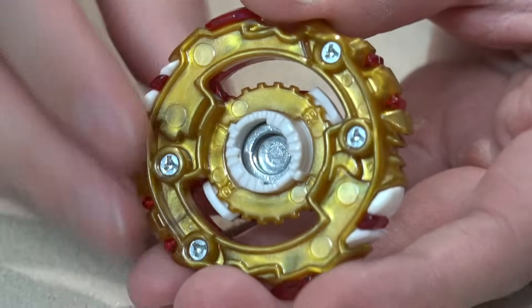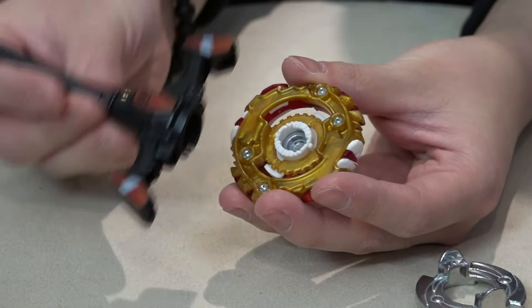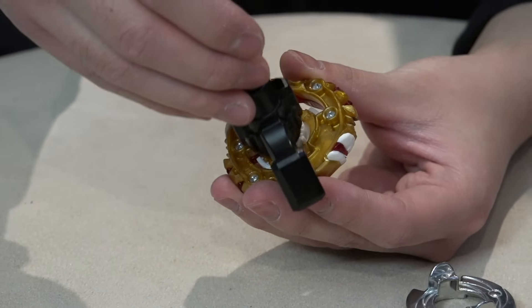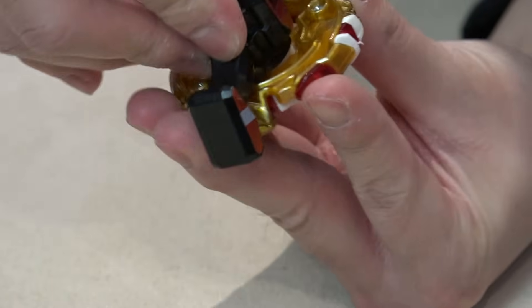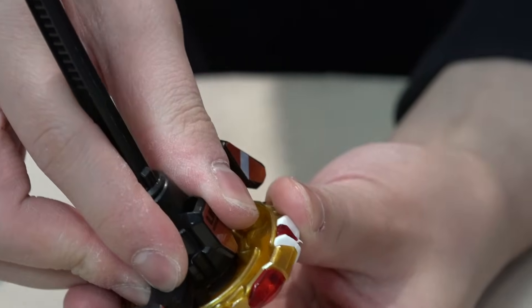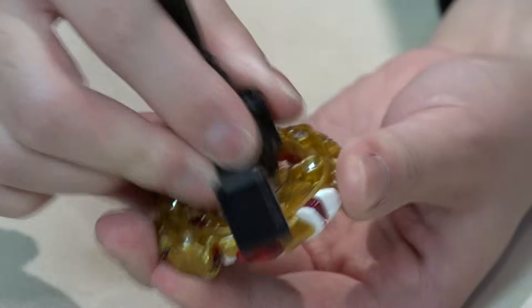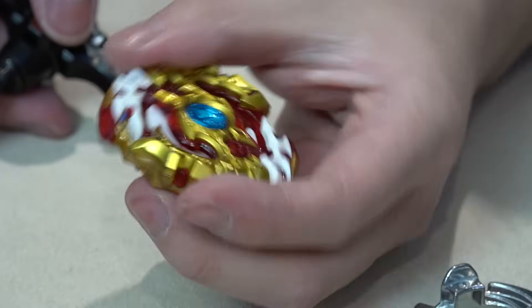Flip it over just like the Legend Spriggan, and you can use your ripcord from the launcher. Go vertically like this — it's like a suction cup. Twist it to make sure you lock it in first. Now it's in position, then you turn it and lock it in the other way to change it from left spin to right spin, or right spin to left spin. So sick.